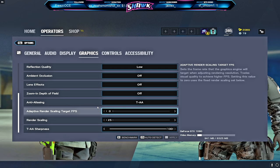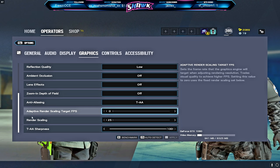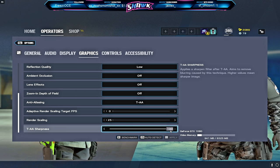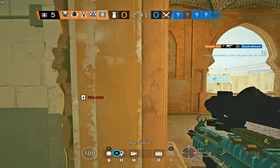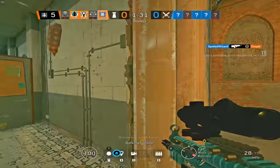Onto my TAA settings — I like to run my Adaptive Render Scaling Target FPS to 0, my Render Scaling to 25, and my TAA Sharpness to 100. I know that this makes your game look super blurry, and I don't recommend you run these settings if you want your game to look better, but if you need more FPS this can help you out a lot. I can almost double my FPS while playing with the Vulkan version of Siege while also using these TAA settings.